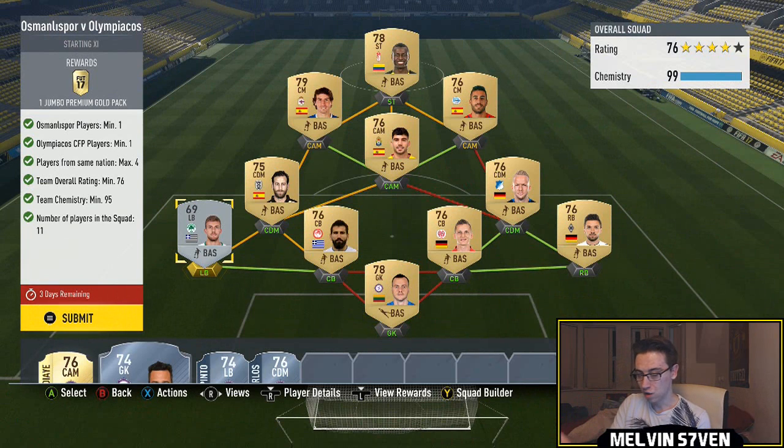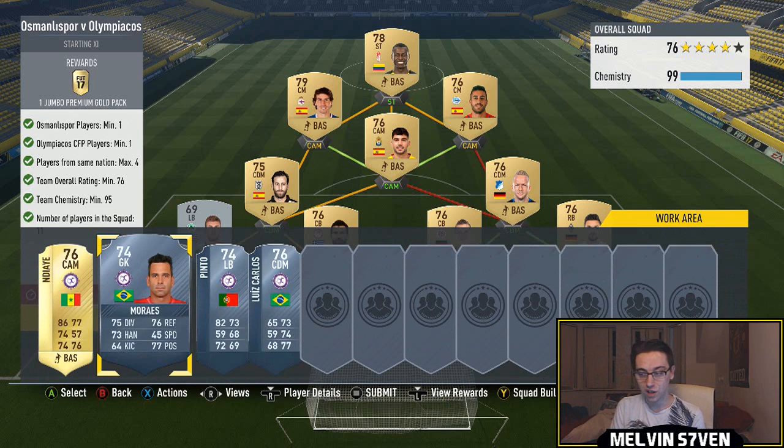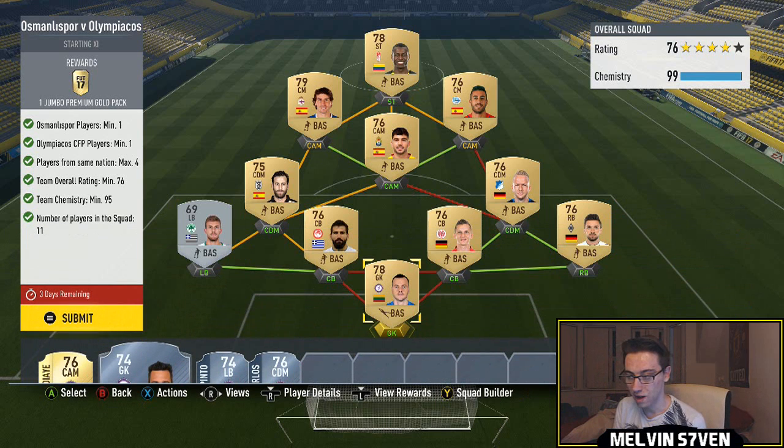I've literally got some Greek league players on the left-hand side, merged into a Liga tree at the top, with Bundesliga on the right, and a goalkeeper to fill in. You could easily get a Brazilian one and go full Liga — you need a maximum of four Spanish players, then just get a Brazilian center back since there are loads of them. Plenty of solutions, very easy, but it will cost you a bit.